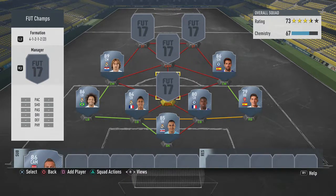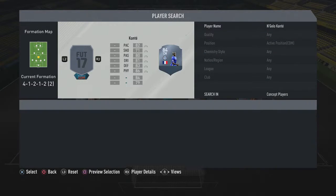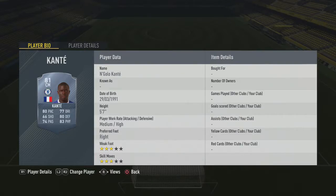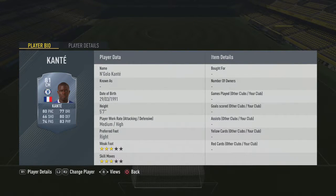Our CDM is going to be Kante — fantastic CDM. If you have his inform, use it. Kante has 80 pace, 83 physical, 84 defending. His one con is 66 shooting — he's not a great finisher. He's also only 5'7, but 83 physical for that height is pretty good.